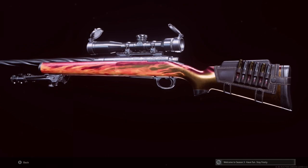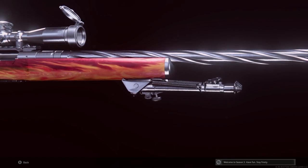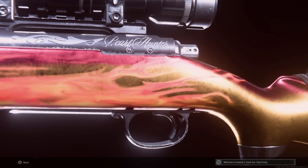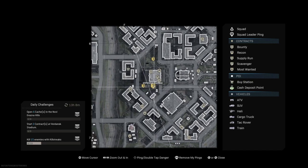Now on to the three missions for the Nakatomi Tower. The first side mission is called Arms Deal. They have added the Nakatomi Tower to Warzone and Plunder — you can do it on either one. The Arms Deal mission is completely random and it's kind of rare.